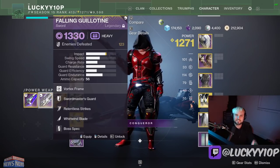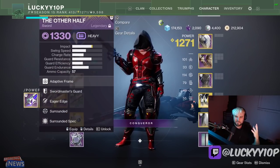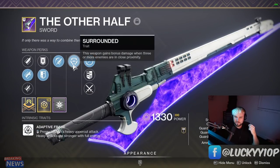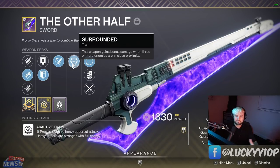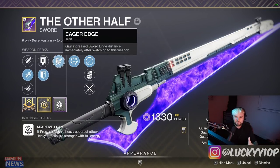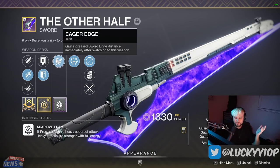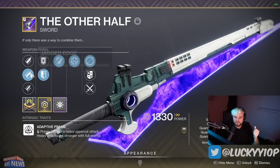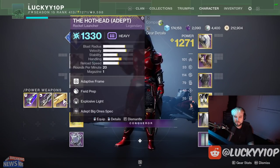Last but not least, and possibly my most rare weapon — The Other Half sword, which is very hard to get. This god roll has surrounded, surrounded spec, eager edge, sword master's guard, and jagged edge. Surrounded is a great perk on swords since you're always close to enemies, and surrounded spec is a huge damage boost. Eager edge is really the key though — it makes sword skating so much fun, flying around in both PvP and PvE. This is such a rare drop that getting a god roll feels incredible.